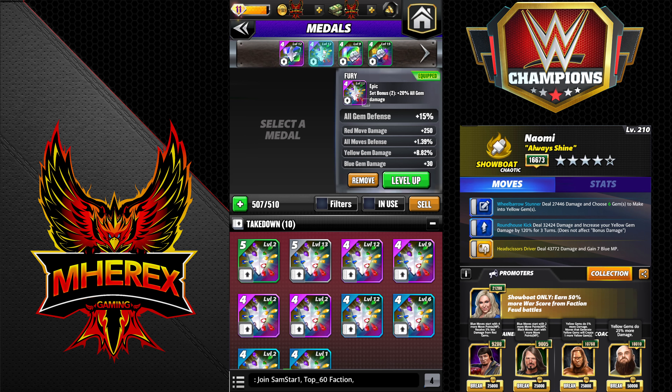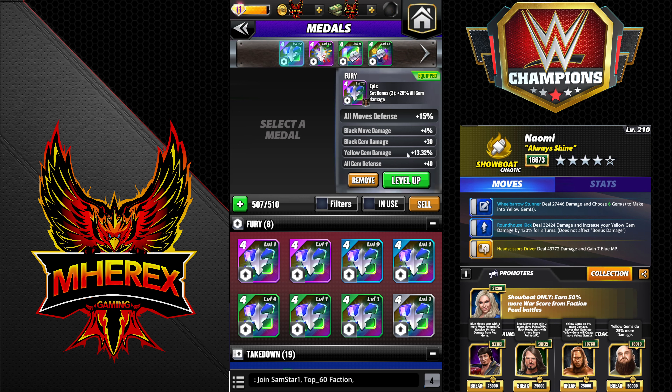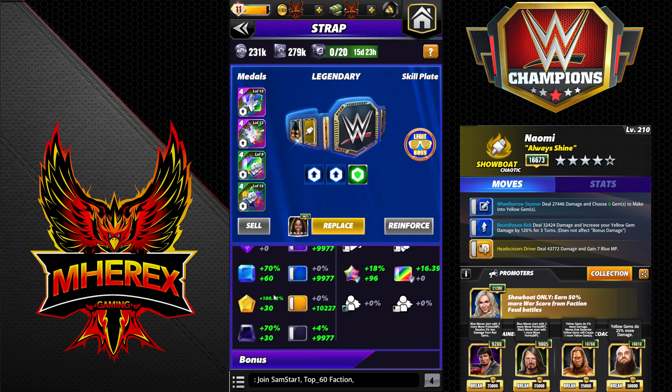Big yellow gem damage here and here at 8.8%, also here at an amazing 13% — got really lucky on that one. So all in all I got our yellow gem damage at 100%, which isn't bad. That makes a big difference.